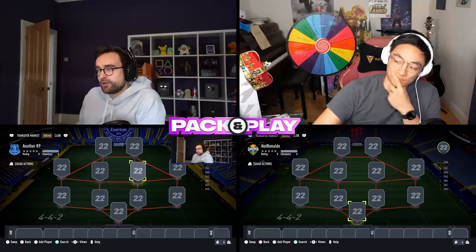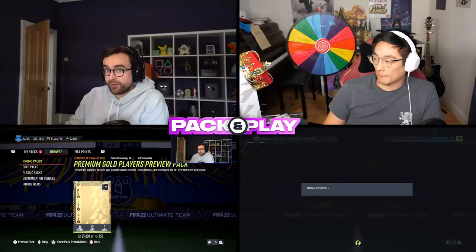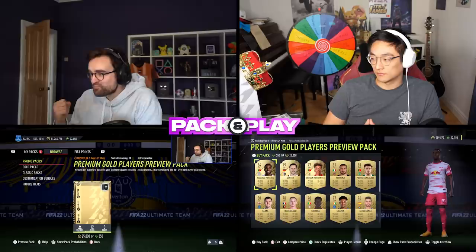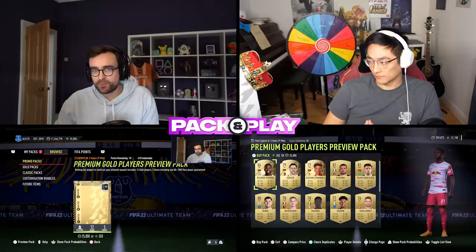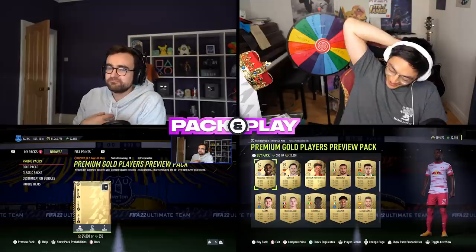Before we open our icon pack, we need to get some players to go in the team around it, and I think this time James we should add a little bit of extra spice. We've got 10 25k packs in the store — me and James are going to open these 10 25k packs and you can take one player from each pack, leaving a slot in the squad for the icon. To make it extra spicy, we should lock our squads before I open the icon pack, and whichever spot you've left open is where the icon will play.